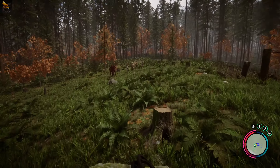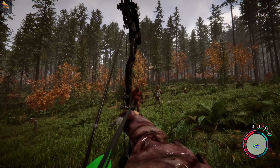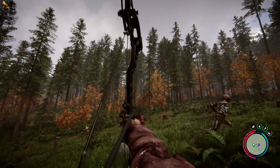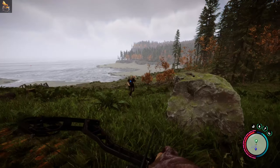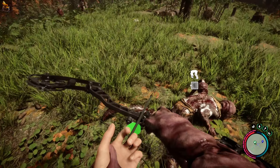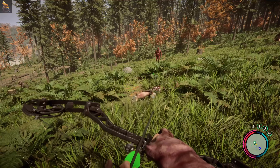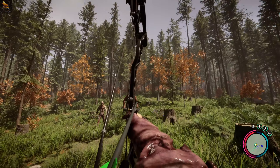Looks like we've got another battle on our hands — hey guys, how you doing? There we go. Where's Virginia? Come on, you're gonna come and help. Nice, look at that — that's awesome. Go Virginia! The key is definitely to keep your distance and use the arrows.